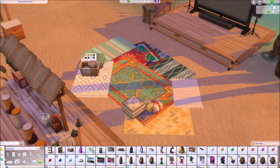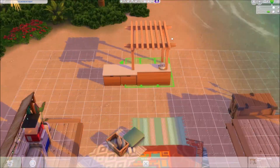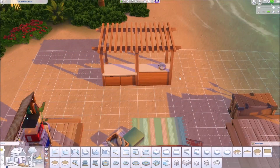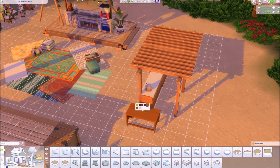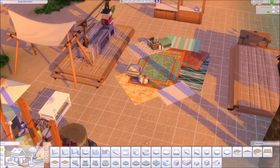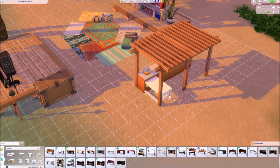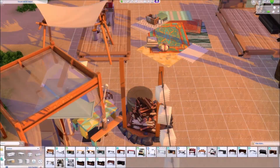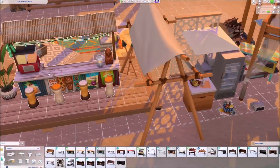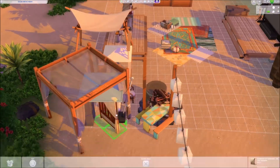I wanted to create different areas on this lot that look like they serve an actual purpose. So I created a small booth on the side where I imagine the projectionist would sit with a laptop playing the movie. I imagine this is also the place where people get their drinks and popcorn, so I added some coolers and the popcorn machine of course.